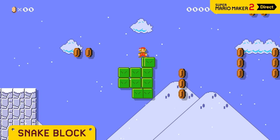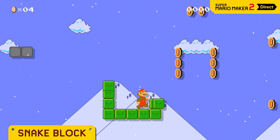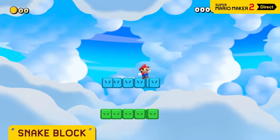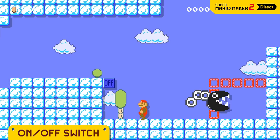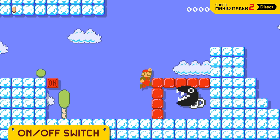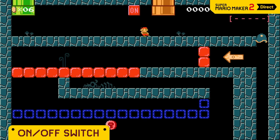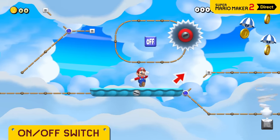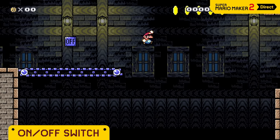Remember the snake block? You can determine its trajectory by freely drawing. The blue one's really fast. Hit an on-off switch, and the red and blue blocks will swap. You'd be surprised how many uses there are. If you use them wisely, you can set up traps — or even create a situation like this. Change tracks, or make conveyor belts change directions.